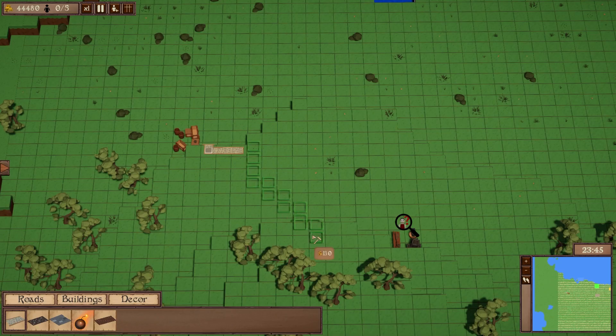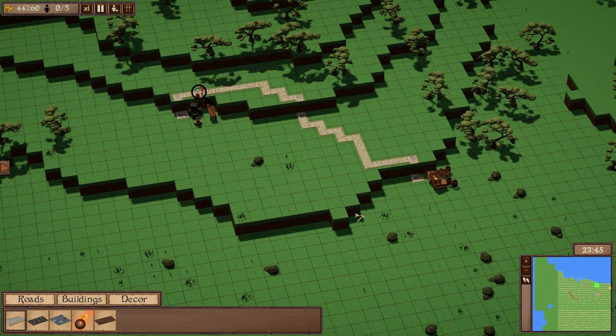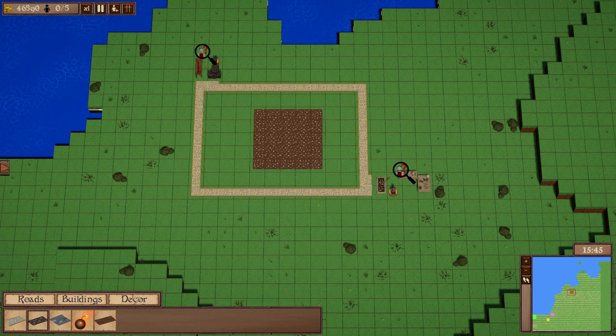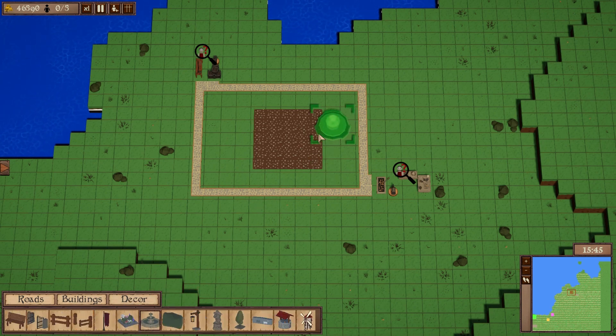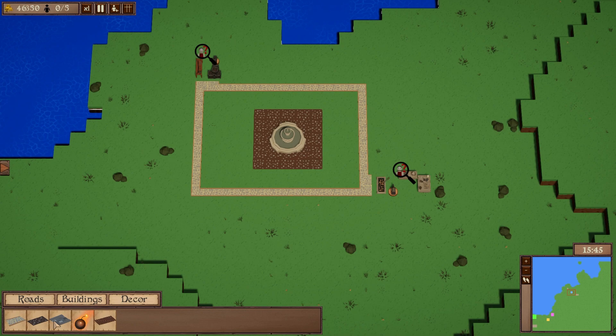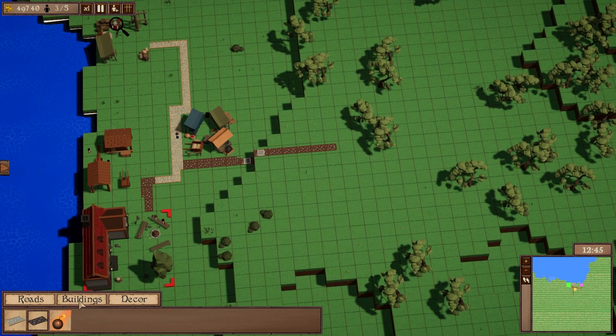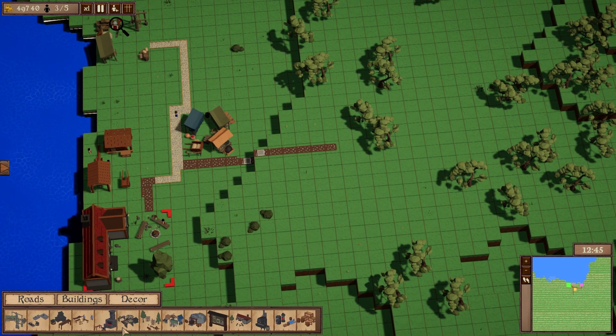If you prefer the free drawing form of the original system, you can hold a modifier key to freely draw your roads however you like. And then lastly, there's a new modifier key as well that allows you to quickly and easily draw rectangles of roads — for example, a town square. With this, I hope to improve the UX for everyone playing our game by allowing them to easily and quickly draw roads without having to fight the system.